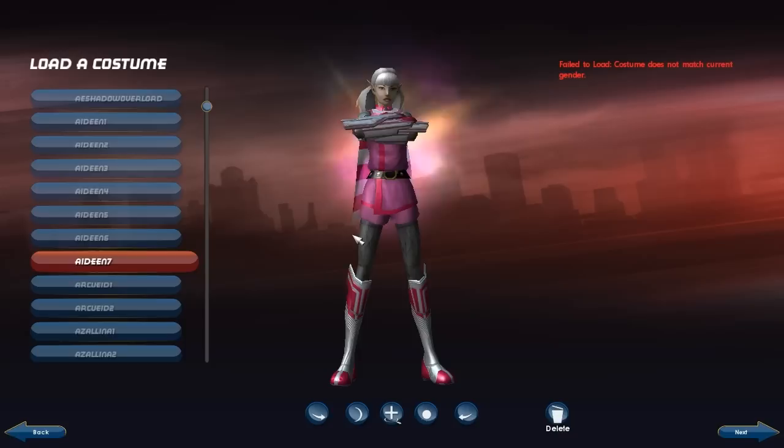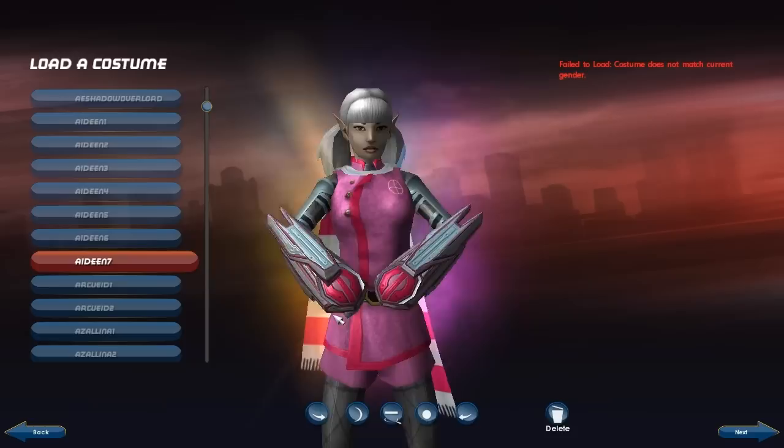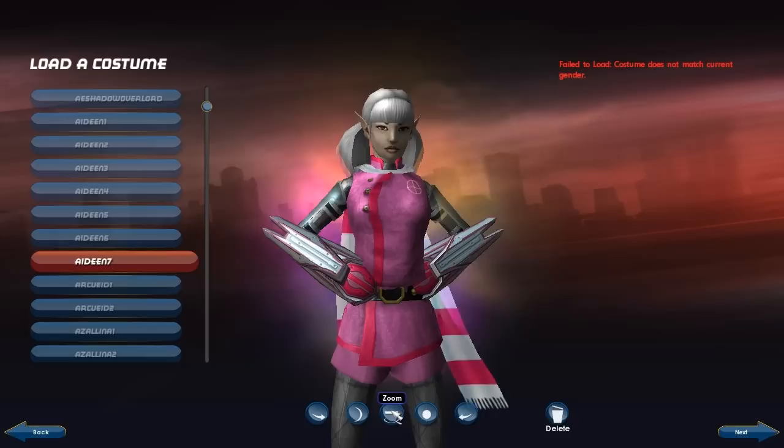I should also note that the NPC editor is kind of glitchy. Some costume pieces — if you go to them — you just can't move from them, so you kind of have to reload or reset your character. If you play with that, it's good to save your creation on a pretty frequent basis.